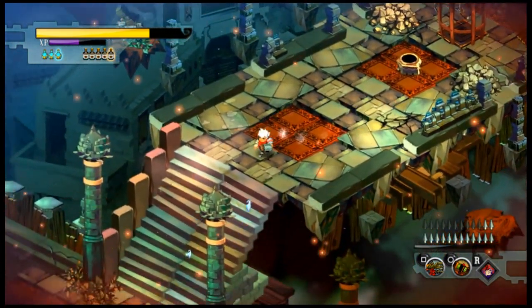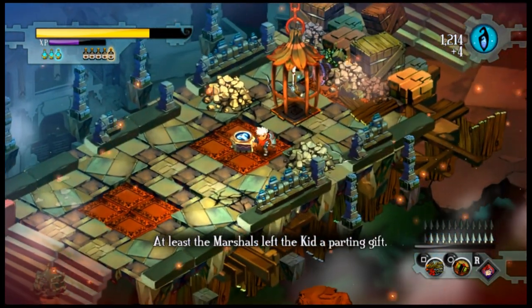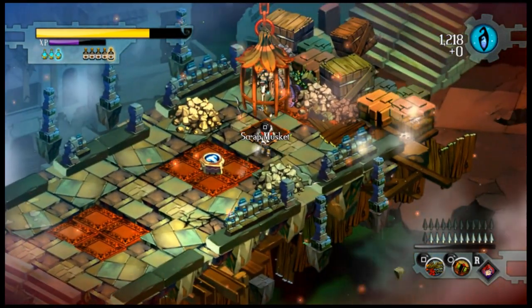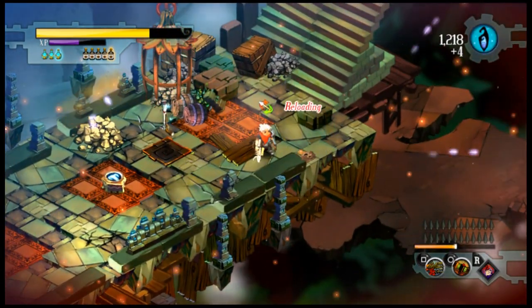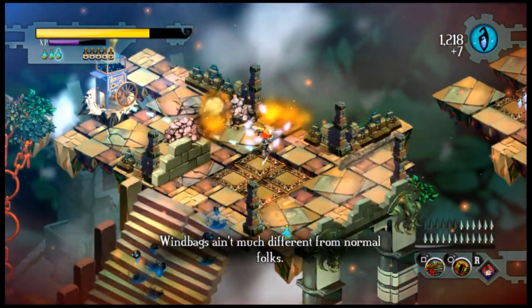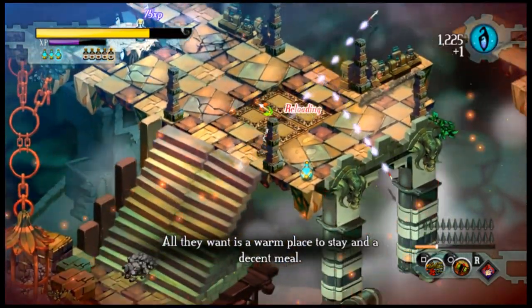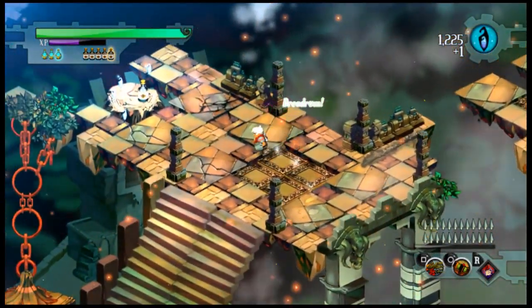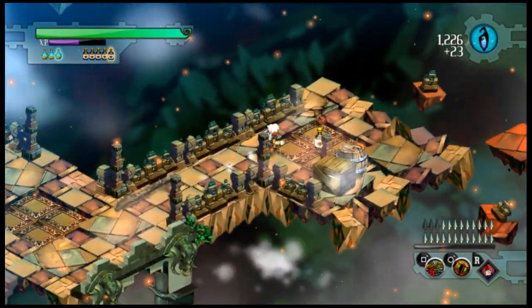You do fight enemies as you go through these levels. Enemies come at you in waves in certain areas, as well as guarding certain key items. As you defeat enemies, you get in-game currency as well as experience. Experience goes towards leveling up. Unlike most RPGs, Bastion only has 10 levels and the leveling goes very slowly. The game has a much bigger focus on weapon upgrades than leveling.